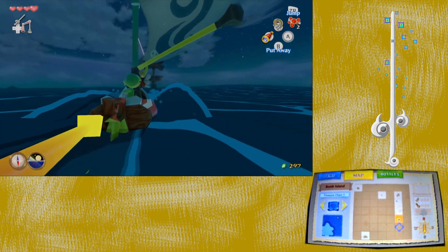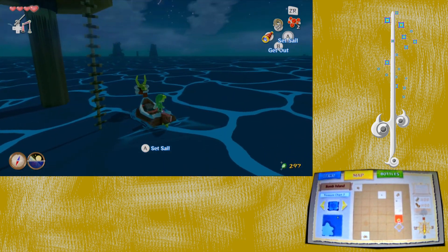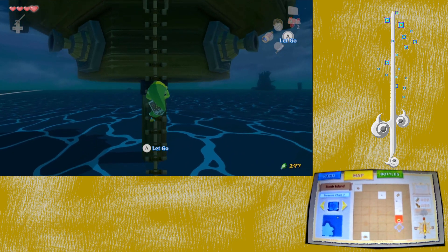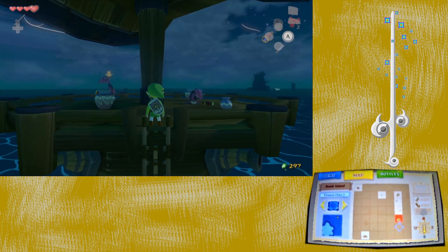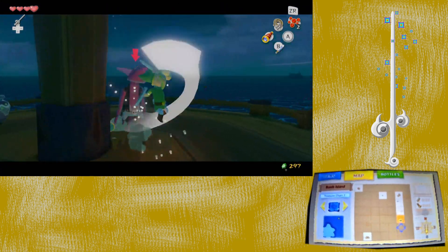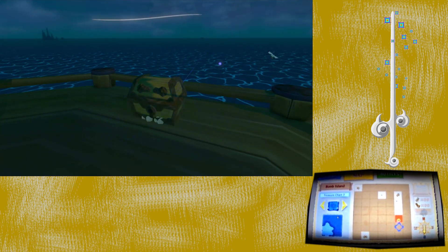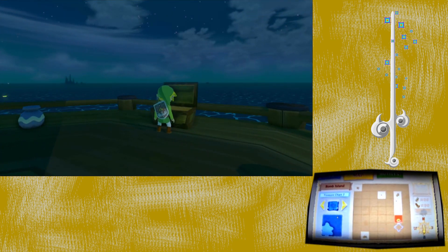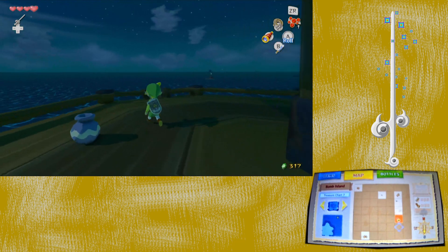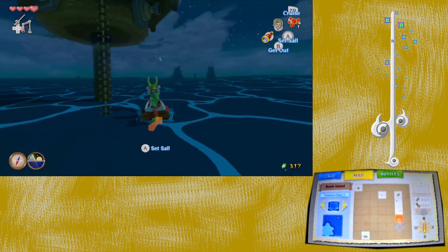We can also go for another lookout tower — some of them have cannons so you can actually get two rewards: one for killing enemies and one for taking out the cannons. Time passes normally when you're out on the sea or on a submarine or tower, but if you're on a main island like Dragon Roost or Windfall, time stops — kind of like being in a town in Ocarina of Time or Twilight Princess.